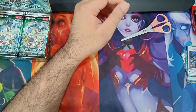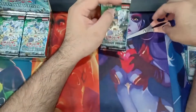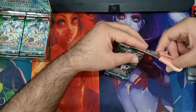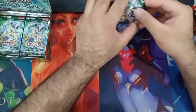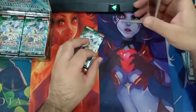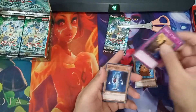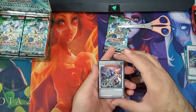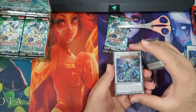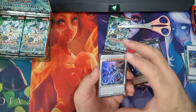I'm so glad the stream is not lagging for this - it was lagging this morning when I opened the Megatin, and also the Kaiba Megatin 2016, and the Ancients of Battle Megatin. It was lagging as hell. Quill Volt, Liberty at Last, Necro Fluway, and Crystal Clear Wing Synchro Dragon. This is the ultra rare version, and there's supposed to be a ghost rare version in there if I'm lucky. A beautiful ultra rare card.